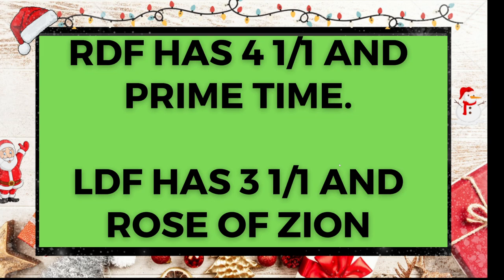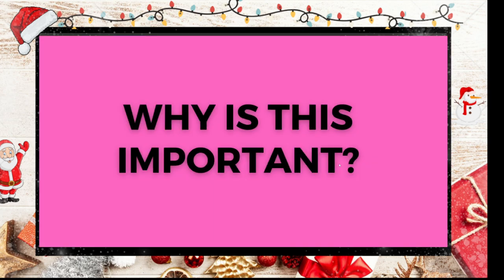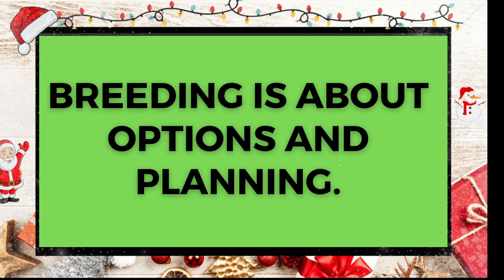RDF, often considered the most competitive, actually has four one-of-one PFPs. LDF has three one-of-one PFPs. I've mentioned Prime Time and Rose of Zion — they're both non-one-of-one blood, meaning they don't have one of the five PFPs in their bloodline. Because they're non-one-of-one yet very desirable horses, they have a very similar number of siblings to the one-of-ones. You almost want to consider them one-of-ones because they're so popular in the breeding market.